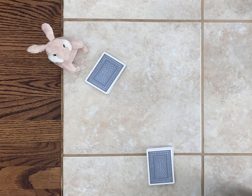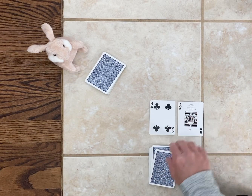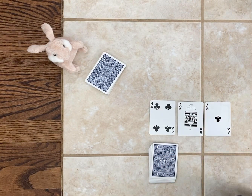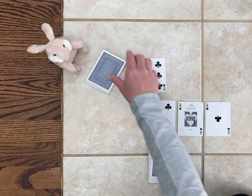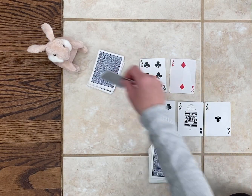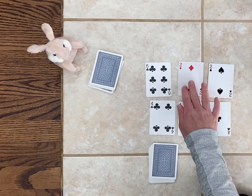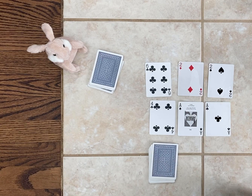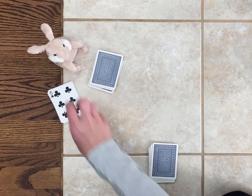So for each turn, we will turn over three cards. I have a four, a one, and a one — so I have 411. Bunny is going to turn over three cards now. He has 622. So who has the larger three-digit number? That's correct — Bunny does. So Bunny gets to keep all of these cards.